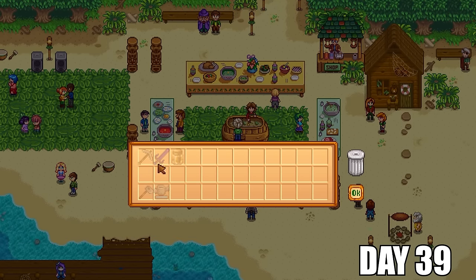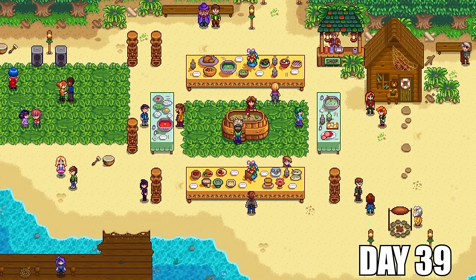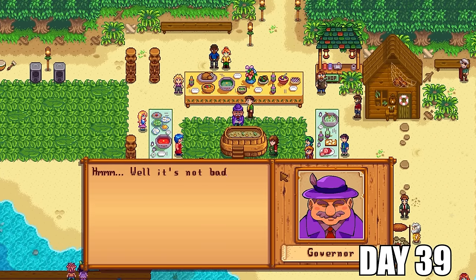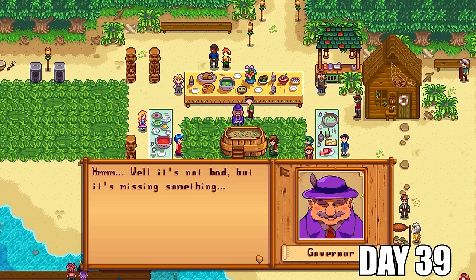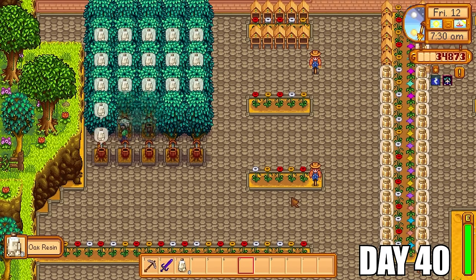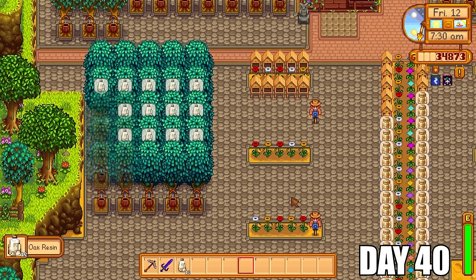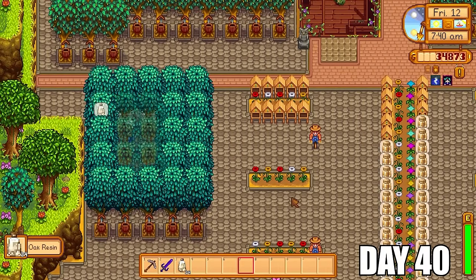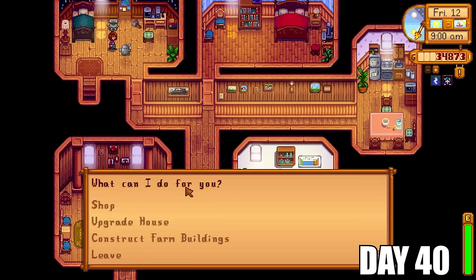I thought I could put some honey into the potluck, but it didn't let me, so I ended up going in with nothing. This is the first time this happened to me, so I was curious to see what kind of scene I would get. It gets some dialogue here from the governor saying he feels like something's missing — basically meaning that without me the potluck isn't going to be anything special. I just thought I'd show that scene because it was something I'd never seen before.